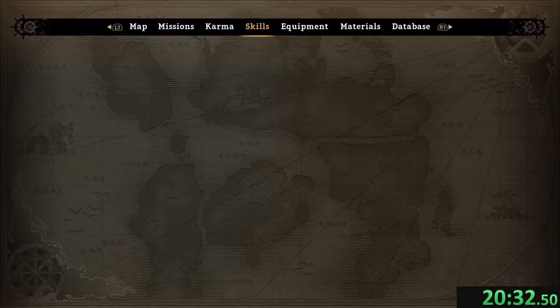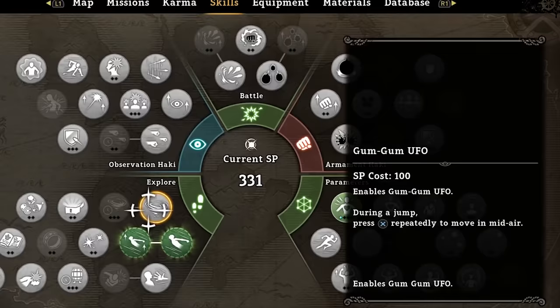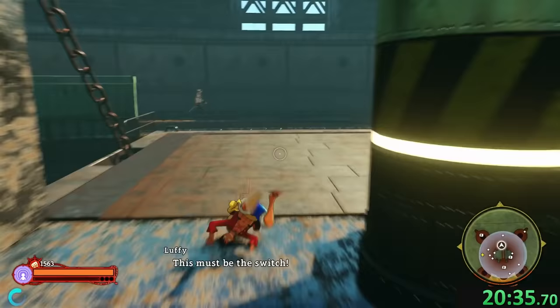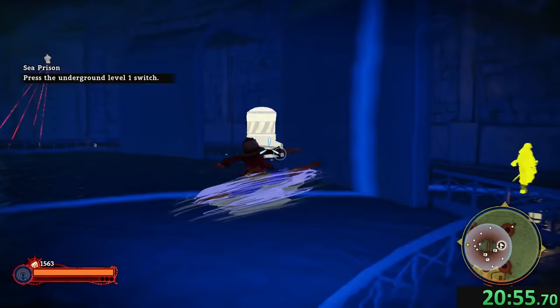First up: Frankie. Frankie is all the way in the sea prison, which is an island you can only access through this bridge — but it's okay, because this bridge is a lot of fun to traverse. We get inside the prison, and the first thing we're going to do is unlock one of the skills: the UFO, which is going to allow us to hover for a little bit and help with exploration down at the prison. We're going to have to interact with these panels a lot, and it's okay if we get shot by Marines, as long as they don't have shotguns because those will knock us down.